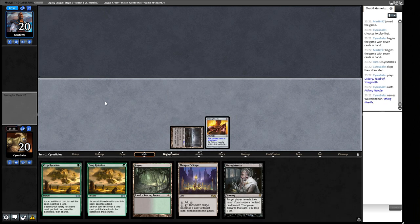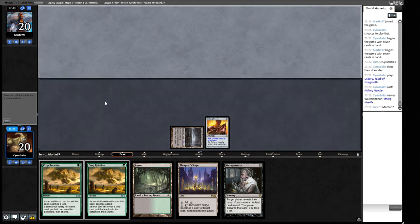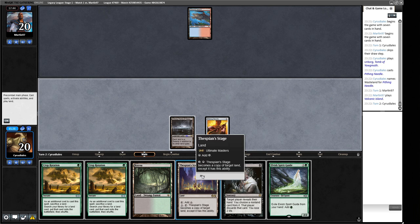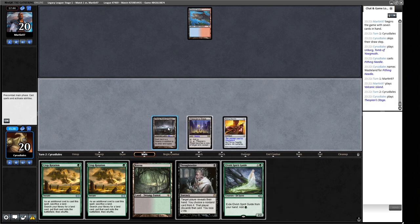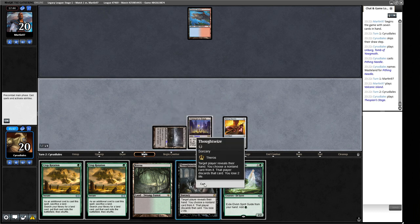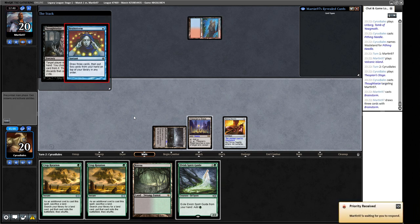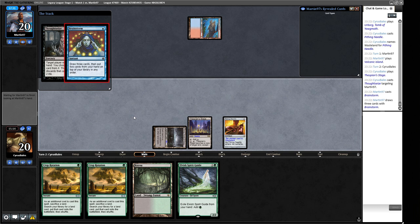Wasteland, pass the turn. Next turn we can Thoughtseize, then the turn after Crop Rotate for the win. We draw an Elvish Spirit Guide — if we play it out we still need an additional land, so we'll play out Thespian's Stage and keep the Spirit Guide as a little surprise. We will Thoughtseize them, even though they could have a Brainstorm to hide. There's a land from original Zendikar that makes a 0/1 plant token — you can run it to play around Shardless Edict, Crop Rotating for it so you have a little guy to sacrifice instead.